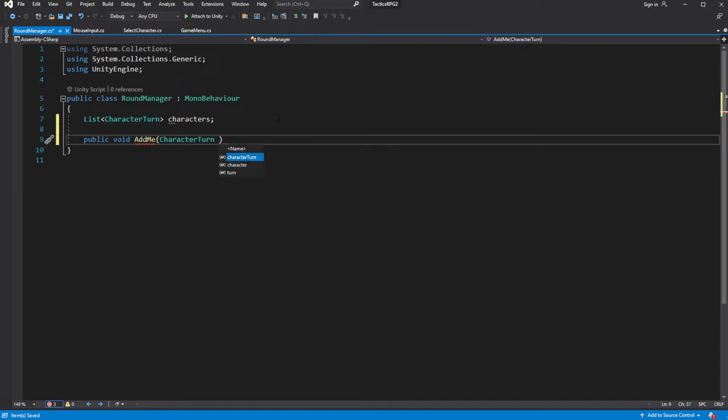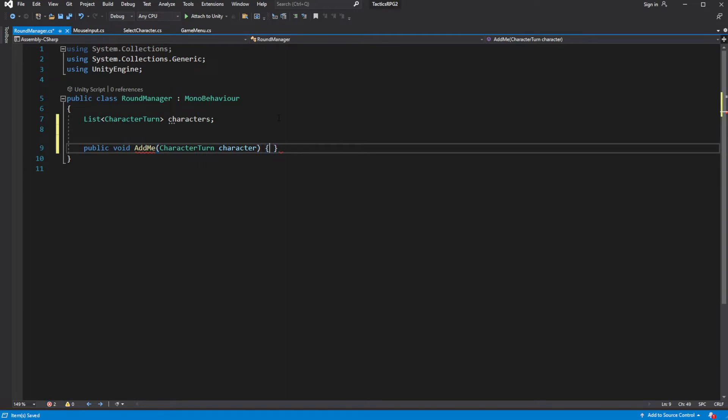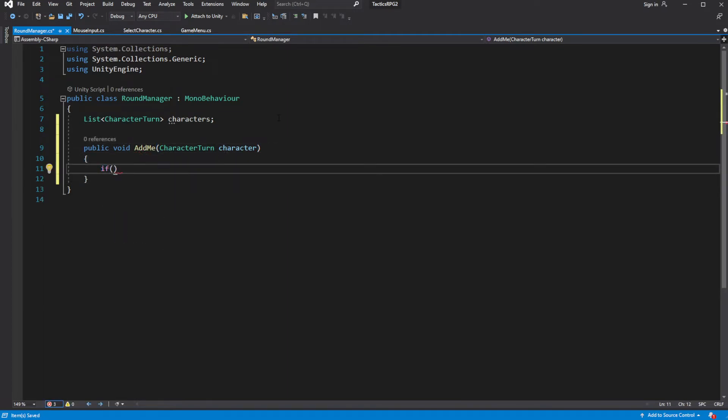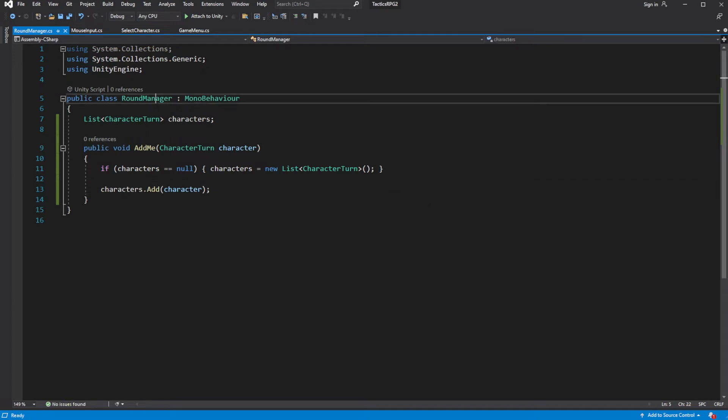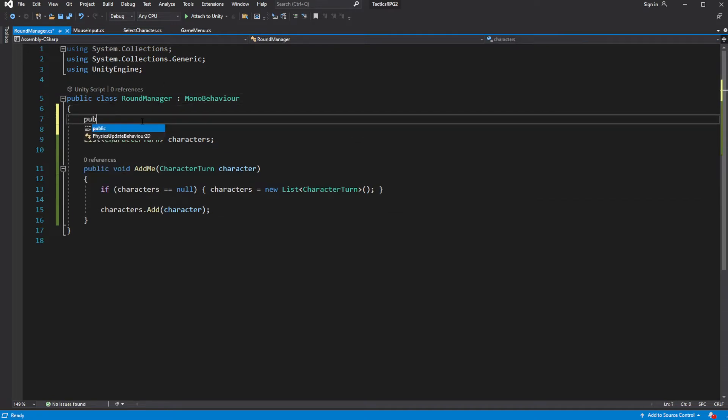Initialize the list if it's null. To be able to call this method easily, let's make the RoundManager a singleton.